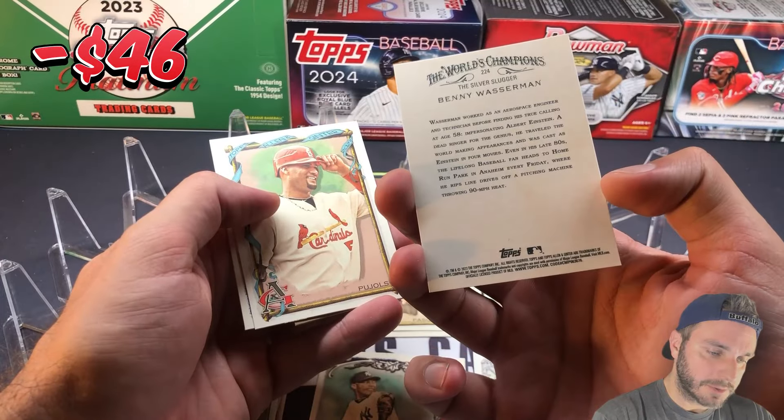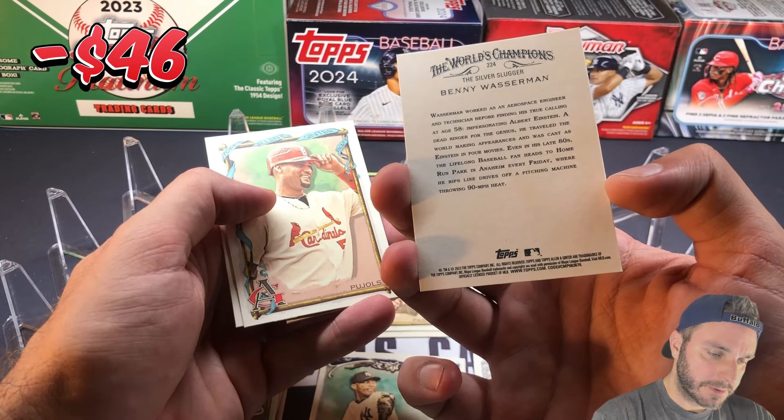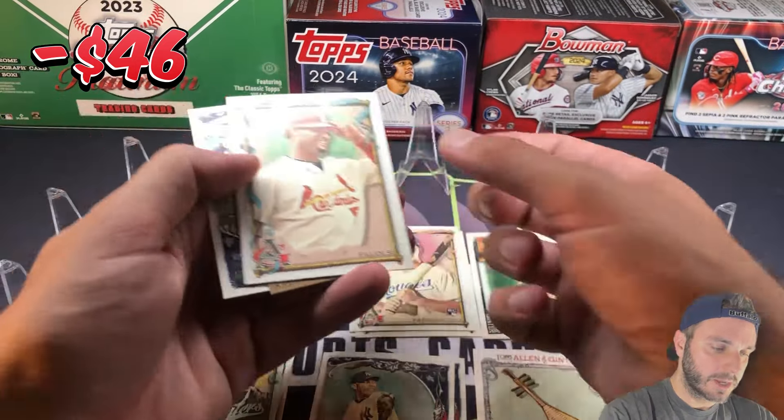Caroline O'Connor, president of business operations for the Marlins. Bob Gibson. Benny Wasserman — aerospace engineer. At age 58 he began impersonating Albert Einstein — I can see why. Albert Pujols.